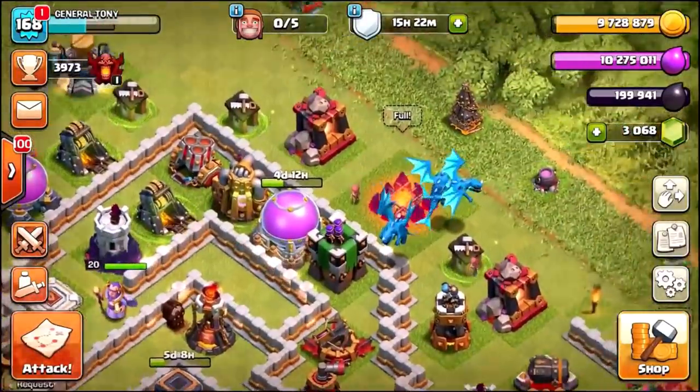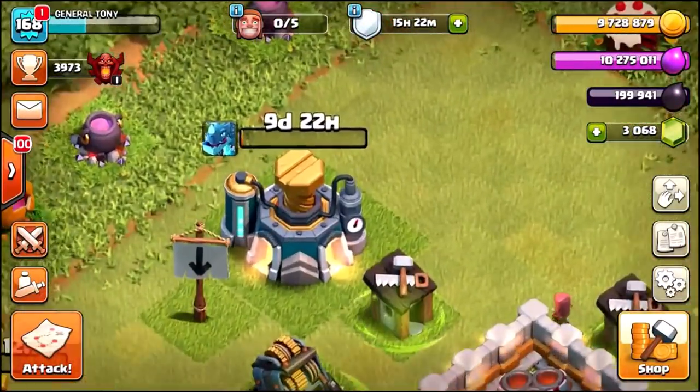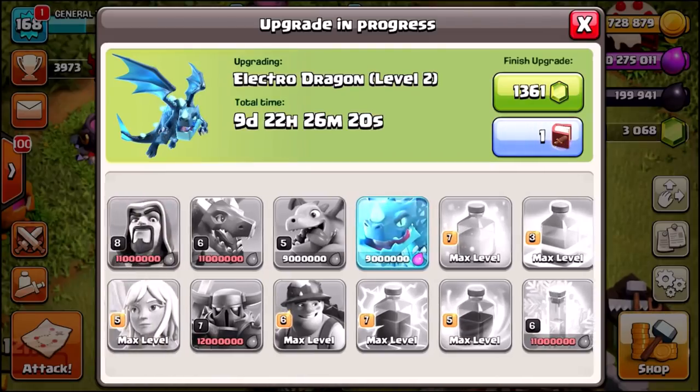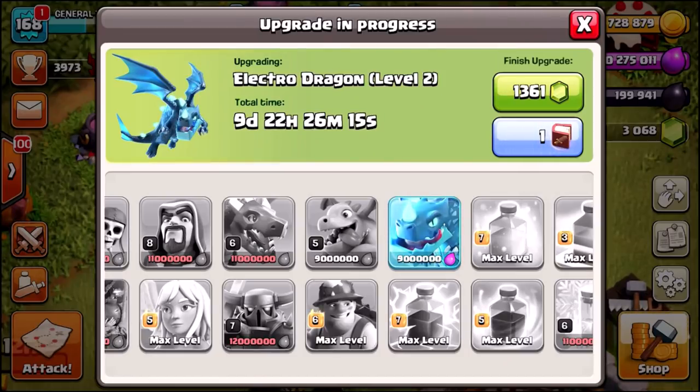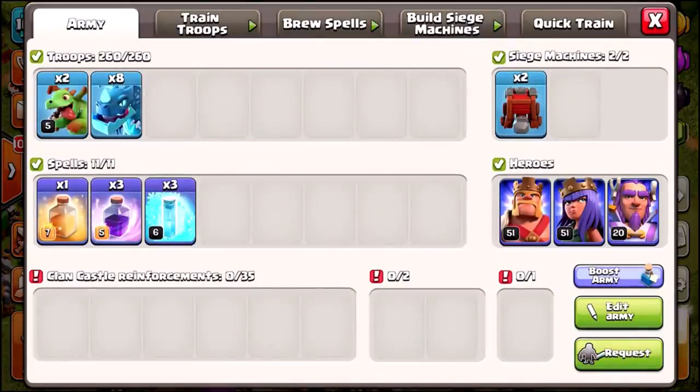Currently inside our army camps we have eight level one Electro Dragons. We're gonna get into a live attack using eight Electro Dragons, then come back and gem them all the way from level one to level three in this episode. Let me know in the comments which is your favorite troop — the Dragon, Baby Dragon, or Electro Dragon. Our army is a War Wrecker, eight Electro Dragons, two Baby Dragons, a Heal, triple Rage, three Freeze spells, and our King and Queen already at level 51.